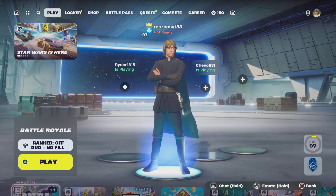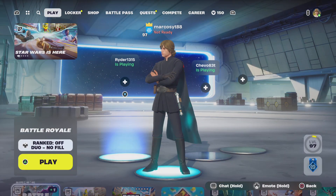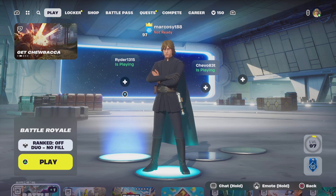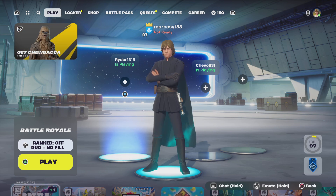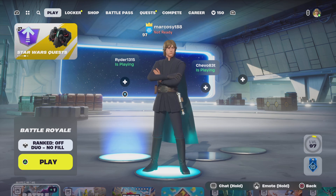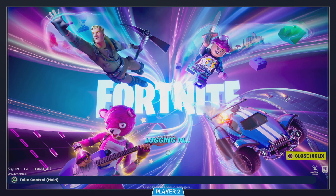So first, on your second controller — as you can see I have my first controller connected — you want to press the PlayStation button. Don't hold down the PlayStation button, just press it, then pick your second user. Then hold down square.